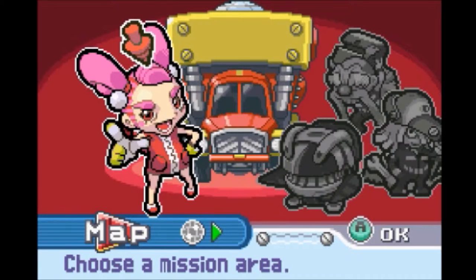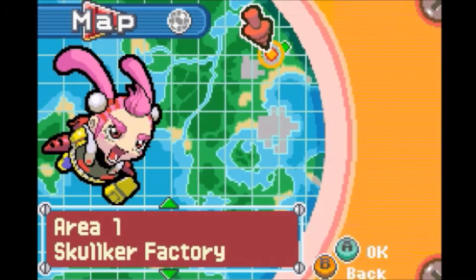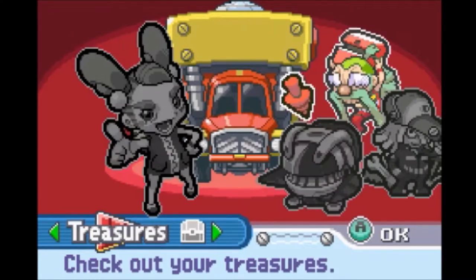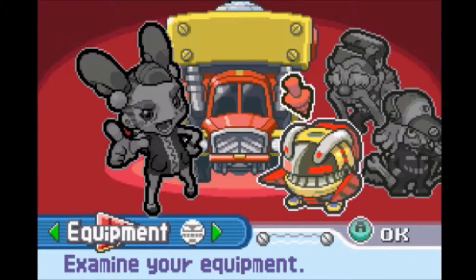Hey, what's up guys, Max Dream here and welcome back to the adventure. This is episode 2 of our Drill Dozer let's play. In the last episode we beat level 1-1 of the Skulker Hideout, or the Skulker Factory. Here's the training course which is the tutorial — we didn't go through the tutorial. Now we're back at our own hideout, the Red Dozer's hideout. Here we can access the map.